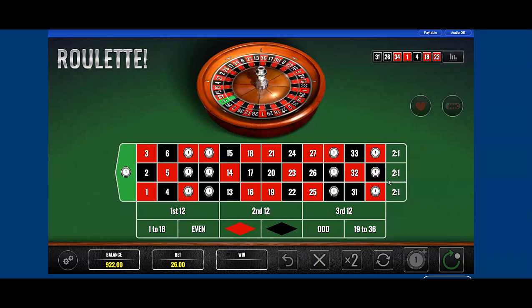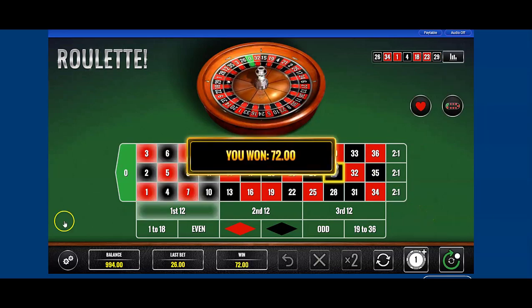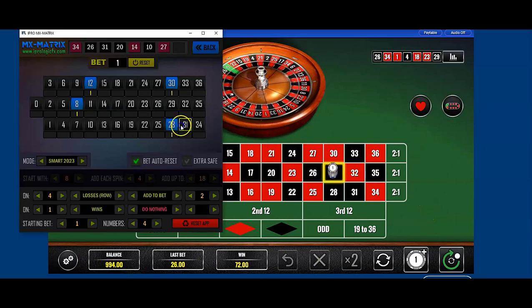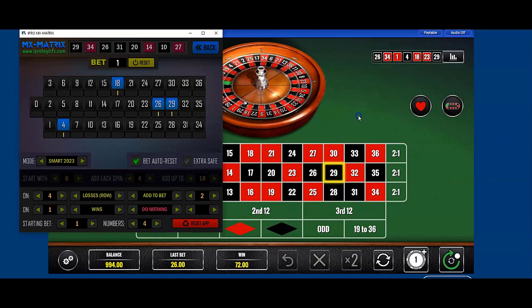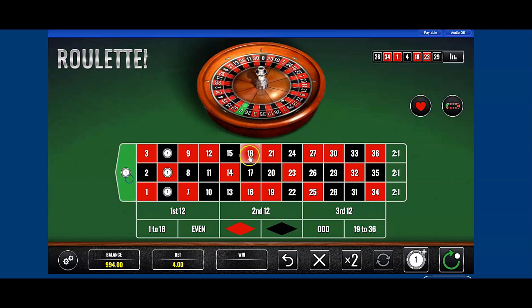Just have the bankroll, have the patience, sit there, do what has to be done and you'll be fine. We're at 994 — number 29 hit! Next numbers: 4, 18, 26, 29.